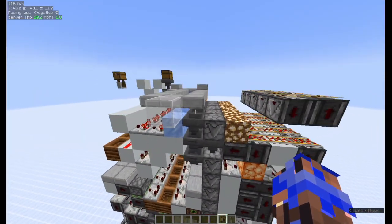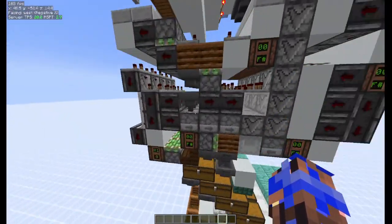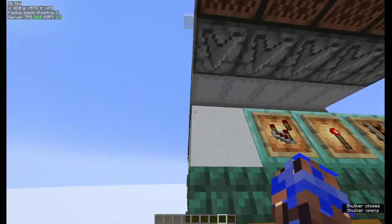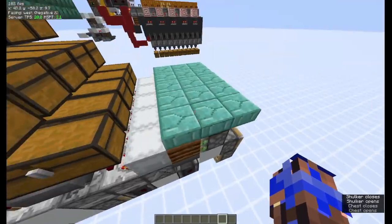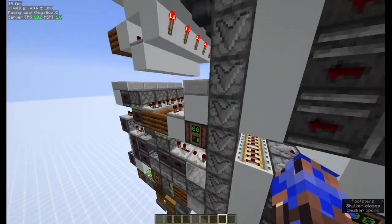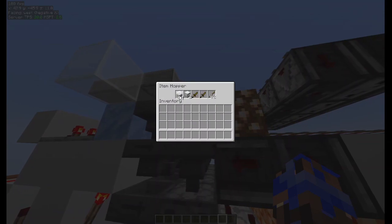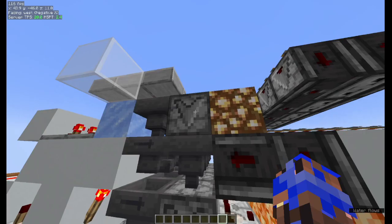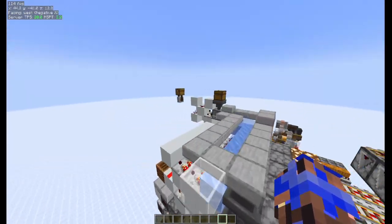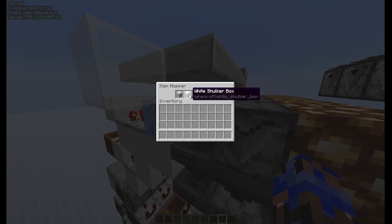Moving on to level four, we start to get into more complex storage things — this storage slice by Cubic Meter, slightly adapted by me. It uses a double-speed accessible shulker box loader and also a box display for access to items each time they're being loaded. It uses an unstackable sorter also designed by Cubic Meter, which allows you to have a single filter item. This is monumental because now we're able to distribute items much faster. This unstackable sorter works by having a stacked unstackable in the second slot.